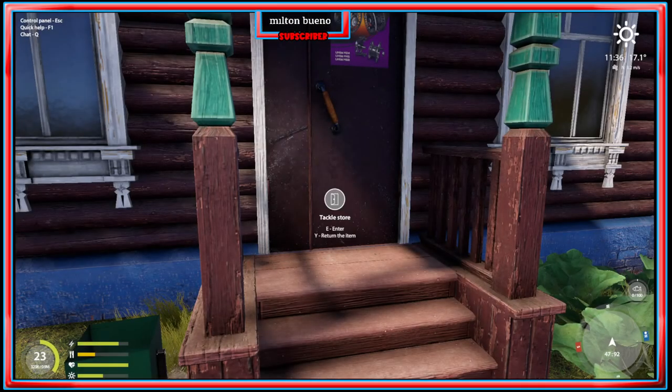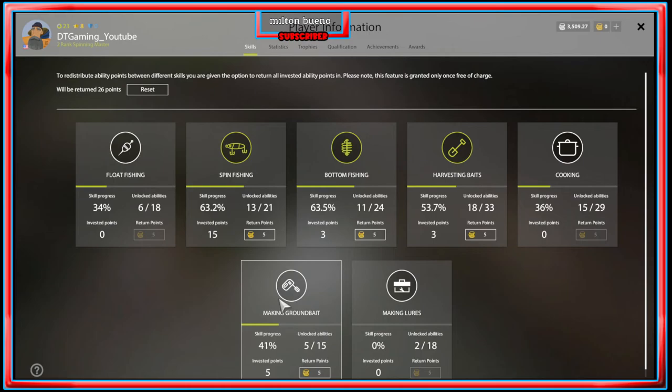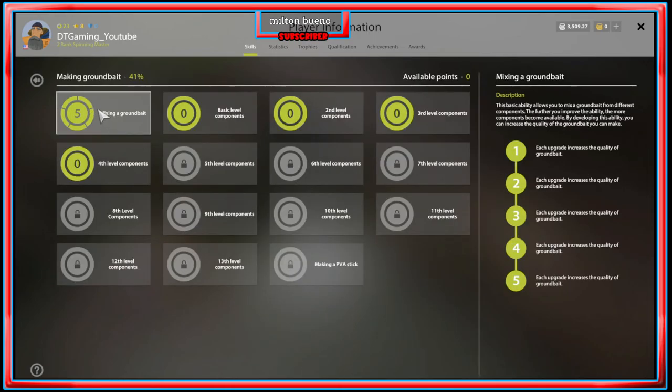Another important thing about groundbait: I would max out the groundbait skill. Get a few levels and skill points and keep raising it — each upgrade increases the quality of groundbait. I have it at level five, which lets me make quality nine to ten groundbait. If you only have level one, you'll get quality two or three groundbait, which is less effective. The better the quality, the better the chance of attracting more fish and bigger fish. I'd recommend raising it to five.